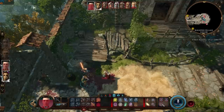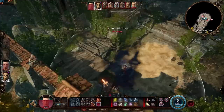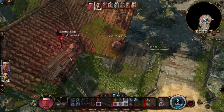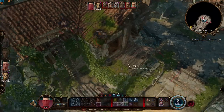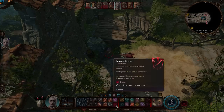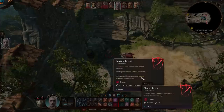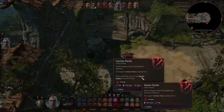The paladin's illithid power is called Fracture Psyche. This will reduce the enemy's armor by one for five turns. Should the target die before the spell ends, you can recast this on another enemy and the armor class reduction is now two.